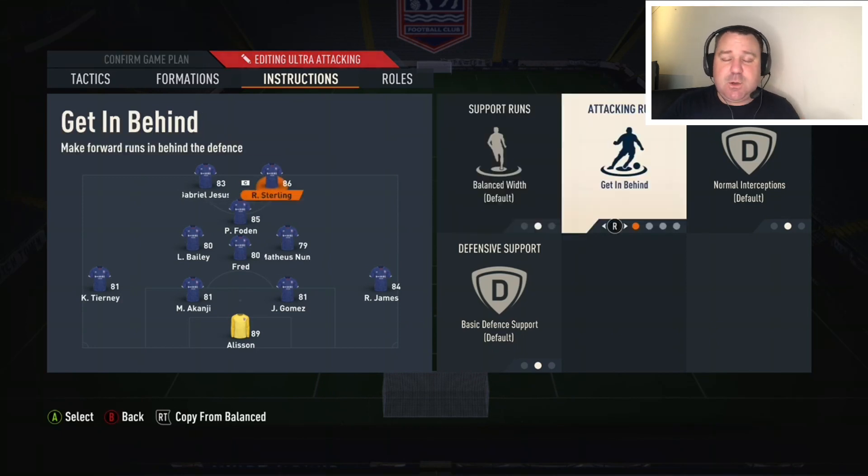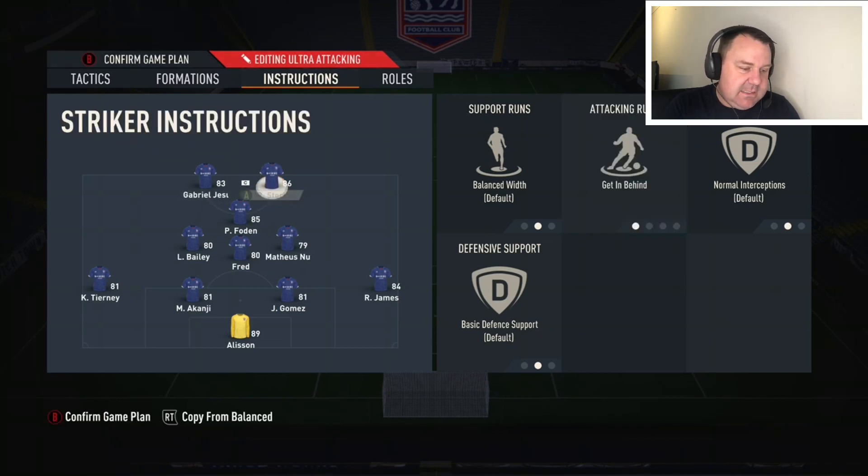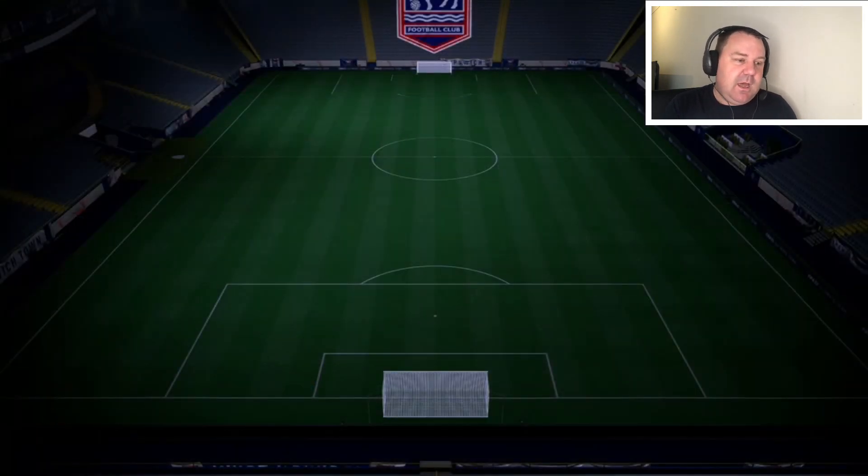Up front I've got Raheem Sterling and Jesus. Sterling is on get in behind — when I play two up front I'm quite old school about it. I'll have one come short and one go long. Sterling is the one that gets in behind, and Jesus is the one who holds position. At CAM I've got Foden on stay forward — when I win the ball I want my forward line up there ready to attack and pounce.